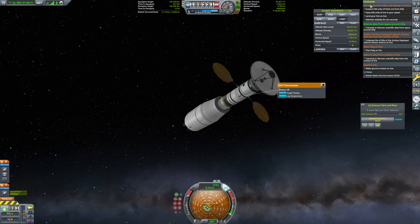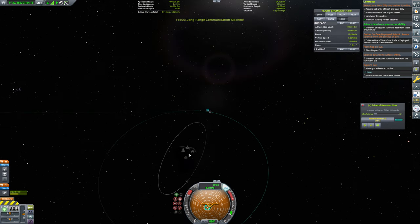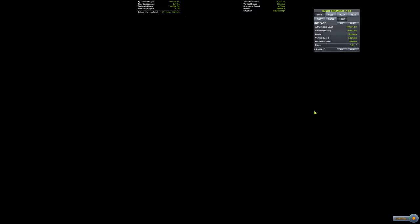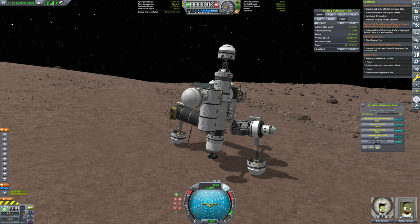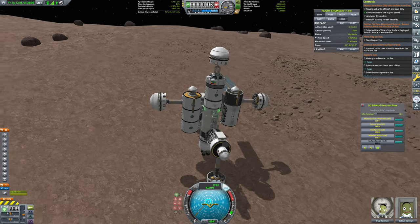Next up, that ore from Gilly. So let's go ahead and hop over to our Gilly Eve outpost. I believe we need to mine fresh ore for this contract — let's see if that's true. We would mine 550 units of ore, no more. We don't want to have too much weight. So let's check our contracts — we have 550 units of ore, but it's not considered fresh ore.